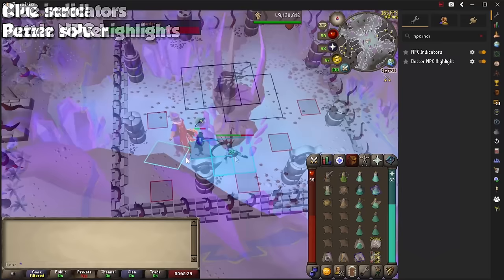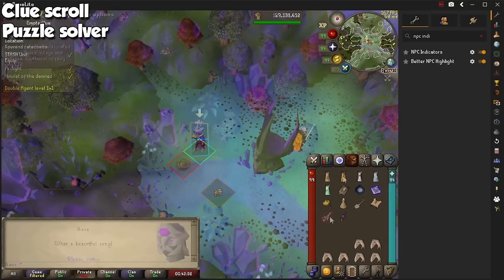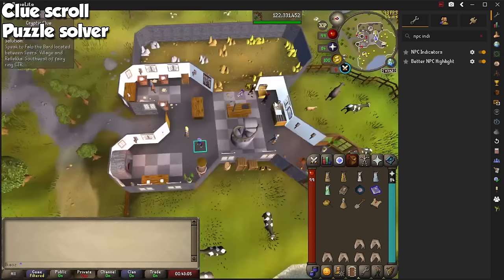You absolutely cannot do clue scrolls without the Clue Scroll and Puzzle Solver plugins. They are so powerful, in fact, that Jagex copied them to their default client for PC and mobile. They will take you by the hand with clue scrolls, and show you solutions for pretty much any riddle, puzzle box, or light puzzle you find on your way to that beautiful Bloodhound pet.